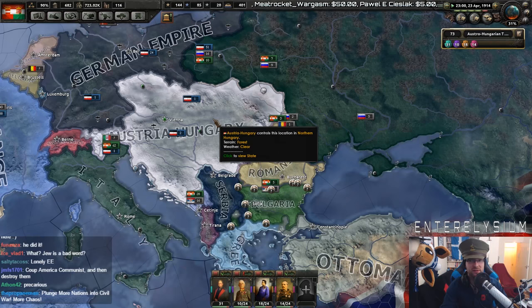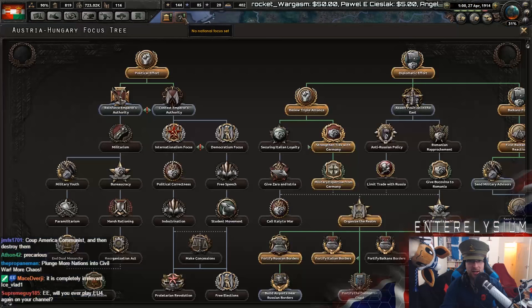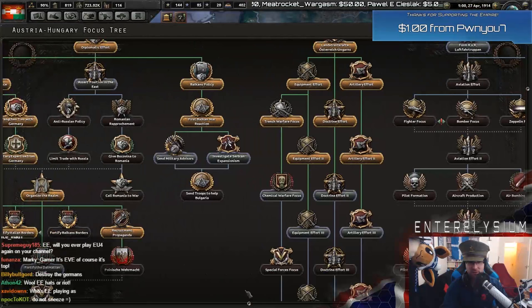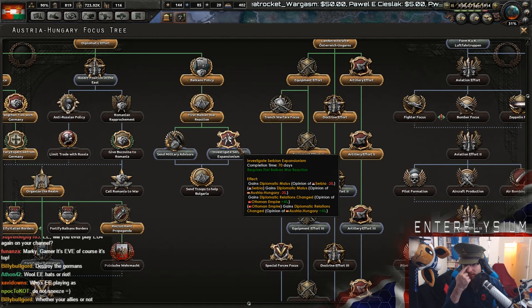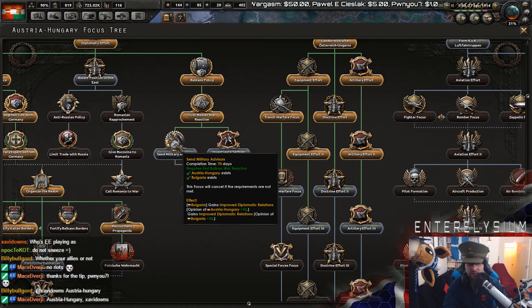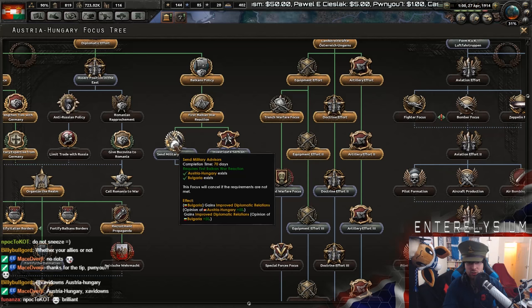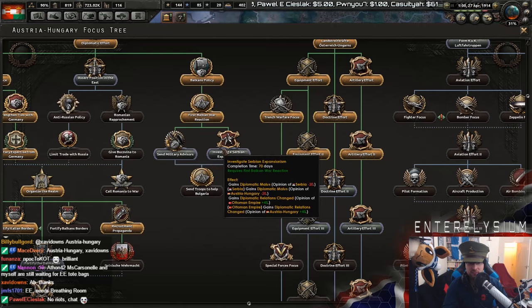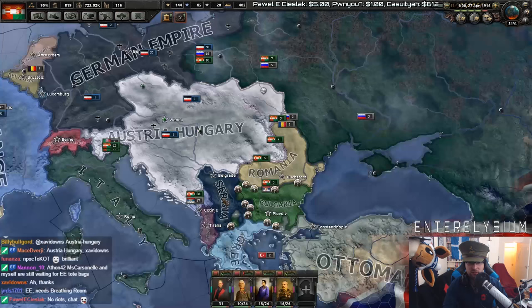Plunging more nations into civil war is going to cost 800 political power. That is crazy amounts. I don't know what it actually did, but it did something. Investigate Serbian expansionism — gain diplomatic malice, Ottoman Empire likes me more. Or sell military advisors; Bulgaria likes me more. So either get Serbia to hate me — I can do both, actually. But none of these allow me to actually go to war, which is annoying. Well, I guess we'll investigate Serbian expansionism.